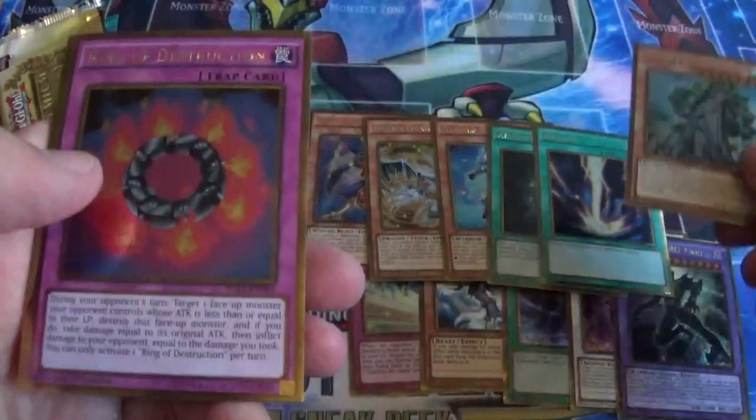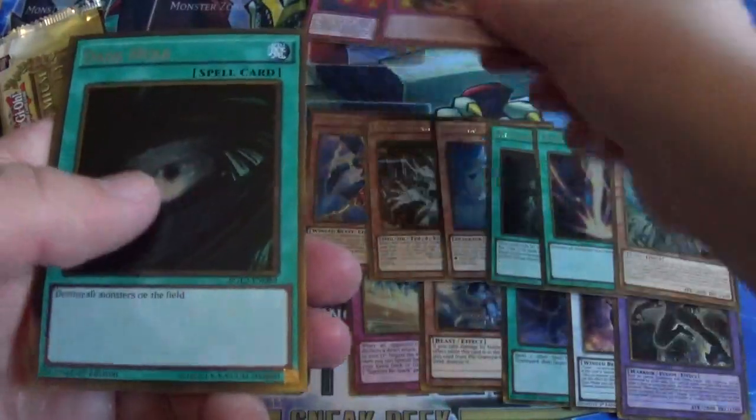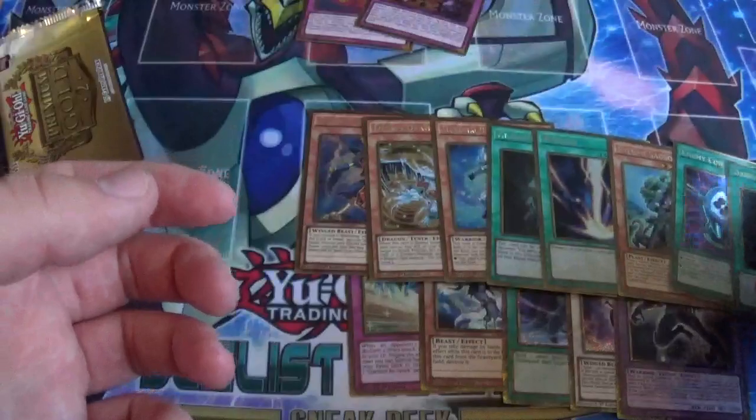Sylvan Sage Koya. Ring of Destruction — we'll read this later. Also Crush Card Virus — same thing. Dark Hole and Enemy Controller. So yeah, that's the first pack.